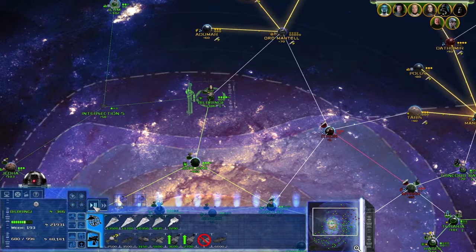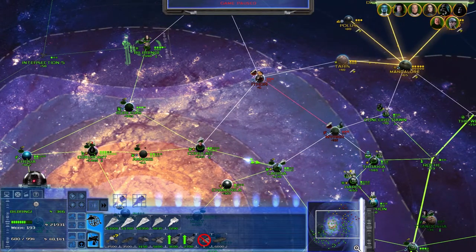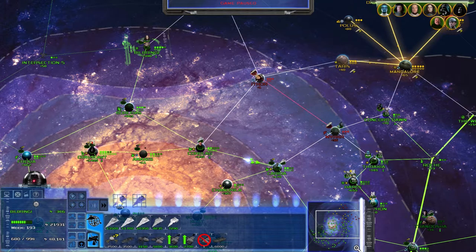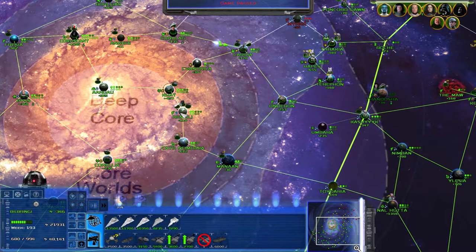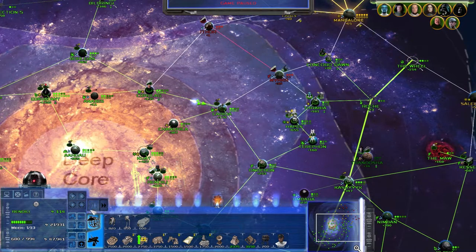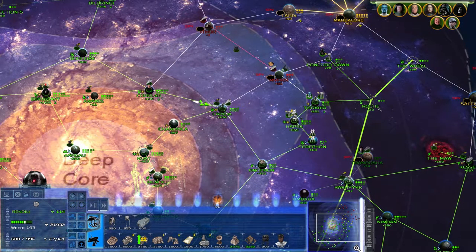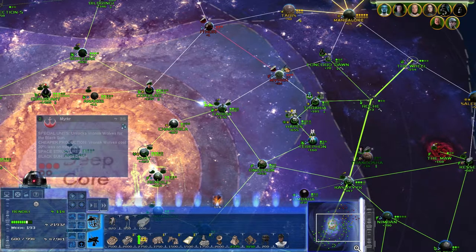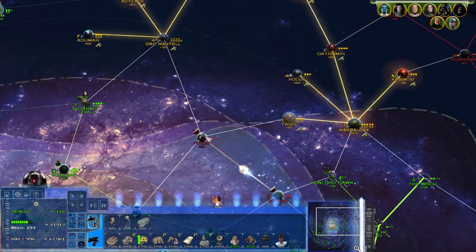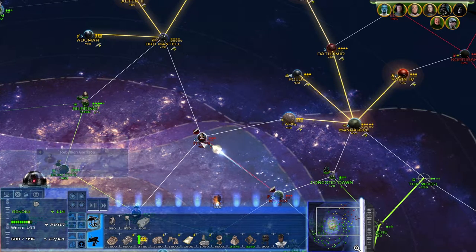Their fleet has grown... actually no, that fleet hasn't grown - wait, that's decreased. That was on 26 I think. Okay, that one's grown. I think the Independence is in that fleet. Rendili, constructing another probe droid. So now you go to Merkur... actually you go to Merkur. I'll go to Ithor. Mon Mothma was there - she's on the ground now.